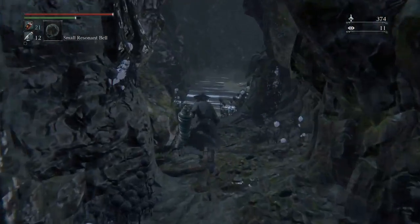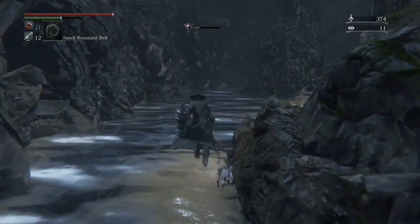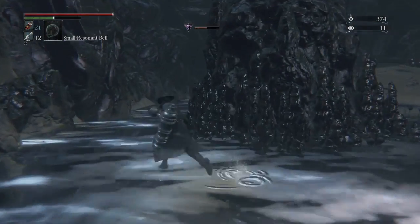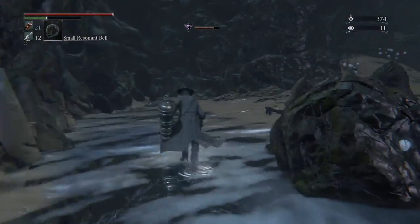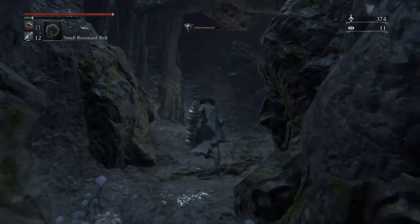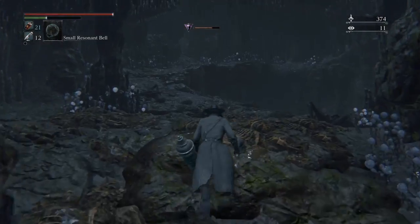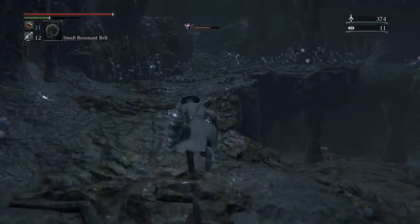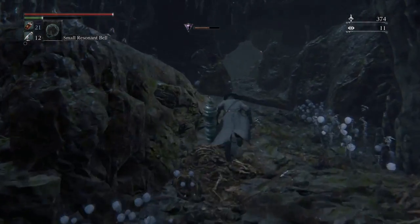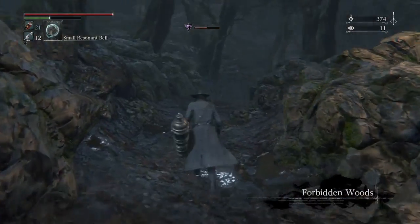Head off in this direction, just follow what I'm doing. Keep it against this wall. Poisonous snakes — watch out. The water is poisonous as well, so if you stay too long you'll get slow poisoned. You want to get out as soon as possible. Keep some antidotes on you just in case. Head out through this exit, keep heading up, follow the cave — you'll end up in the Forbidden Woods.